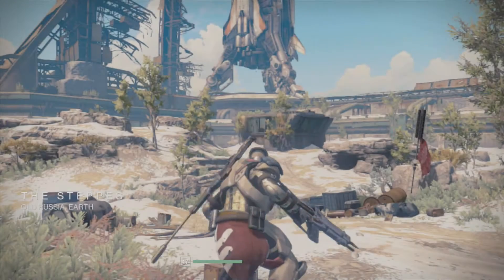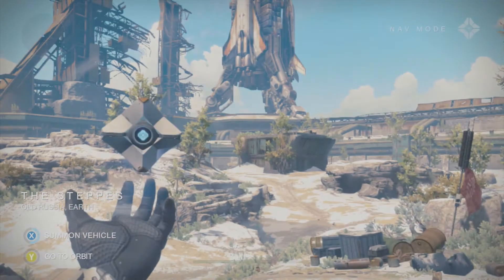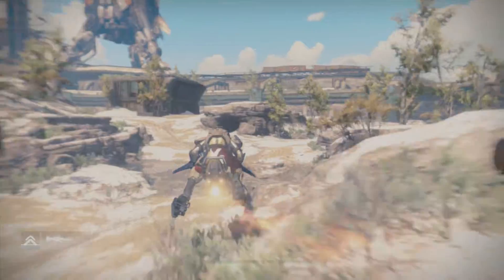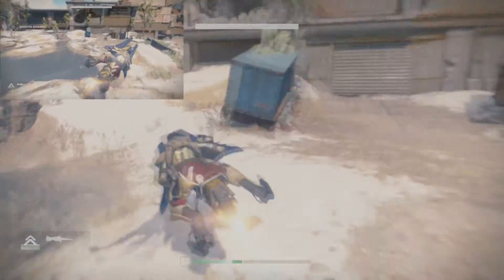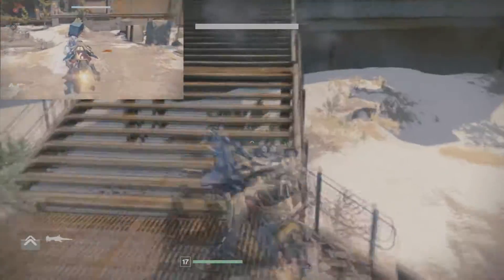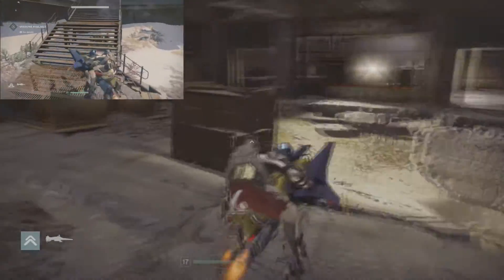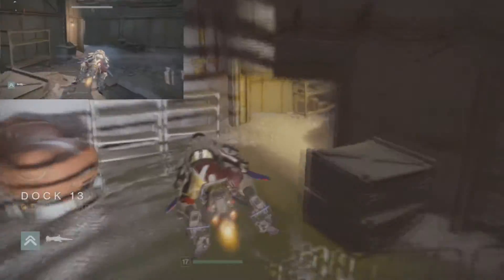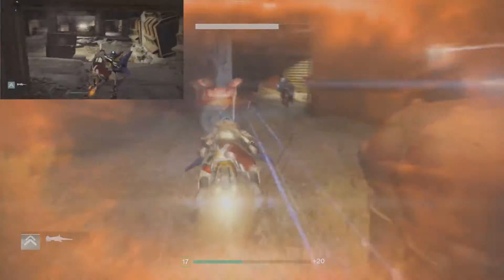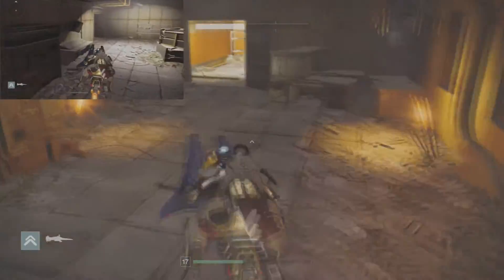Once we get here we're just going to want to quickly hit the back button and hold X so we can get our sparrow. We're going to get our sparrow and go this way — I'll have the actual video for the area in the top left corner of the screen. In one part of this there are actually some enemies, so we're going to want to keep going through as fast as we can to get through the area as quickly as possible.